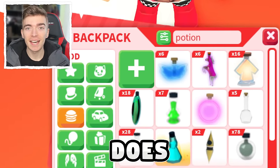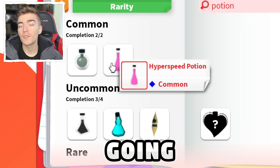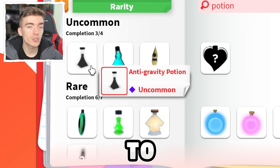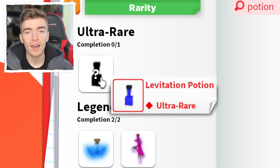Every potion in Adopt Me and what it does. There are 16 different potions inside of Adopt Me. I'm going to be using some of them today to show you exactly what they do. And some of these potions I bet you have never heard of before.